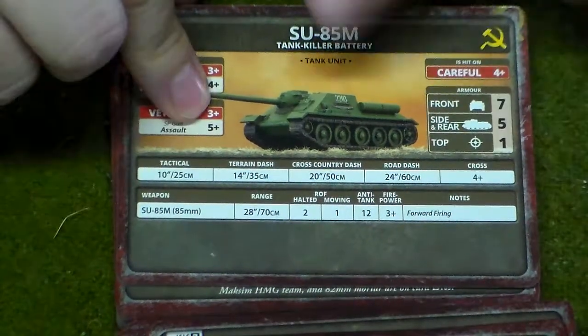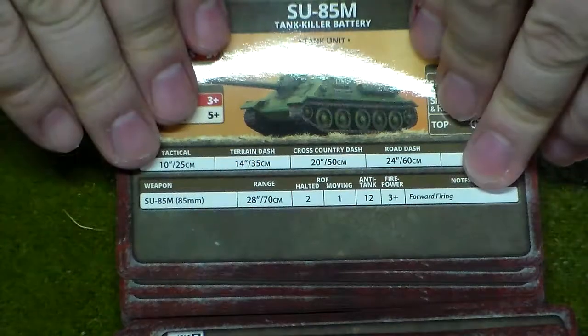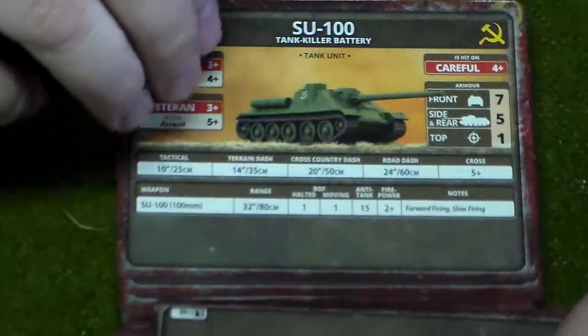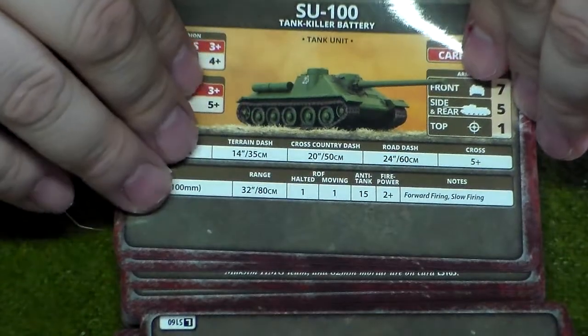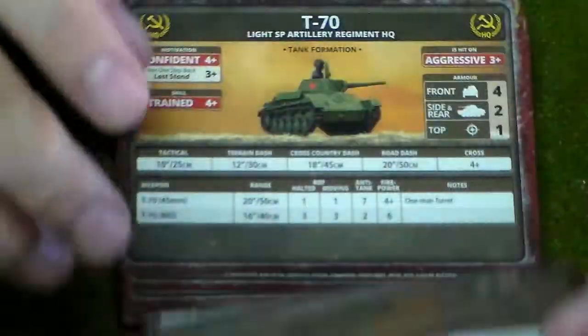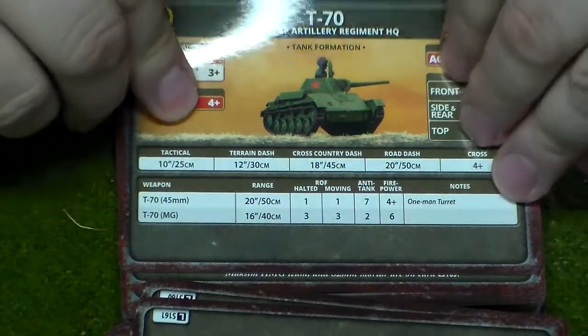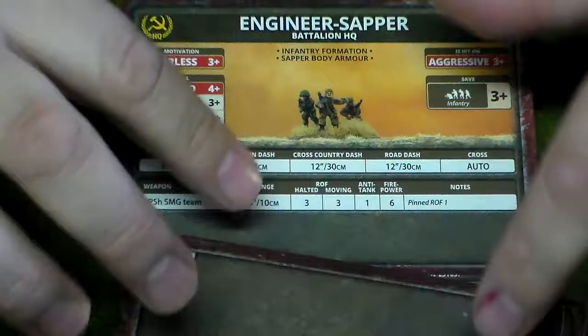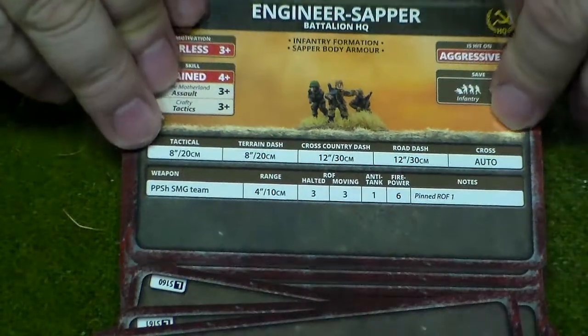HQ for the T-34/85. The SU-85M — interestingly enough this also appeared in the Egyptian Army during the Arab-Israeli Wars. The SU-100s also appeared after the war, so these vehicles didn't quite end just with World War II.